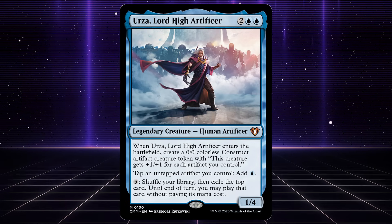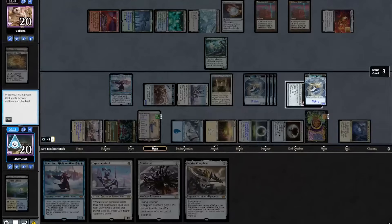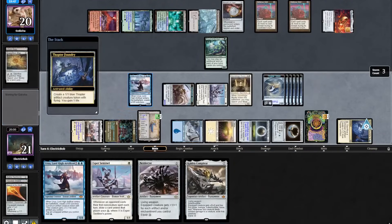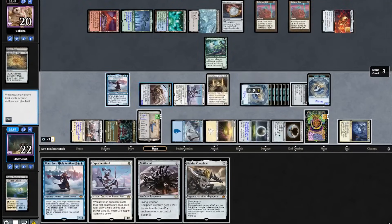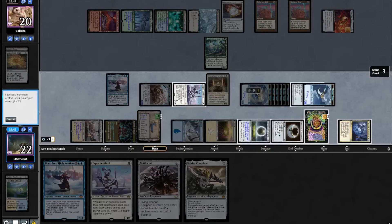They are doing this by playing the Thopter combo version of the deck. If you've not seen this combo, it involves Thopter Foundry, Urza, and a Sword of the Meek. The way this works is that you use Urza to tap the Sword of the Meek, sacking it to Thopter Foundry, which makes 1 mana. Then Thopter Foundry makes a token, which is an artifact, and brings back the Sword of the Meek. While infinite mana is nice, it also gets you infinite life and infinite power.